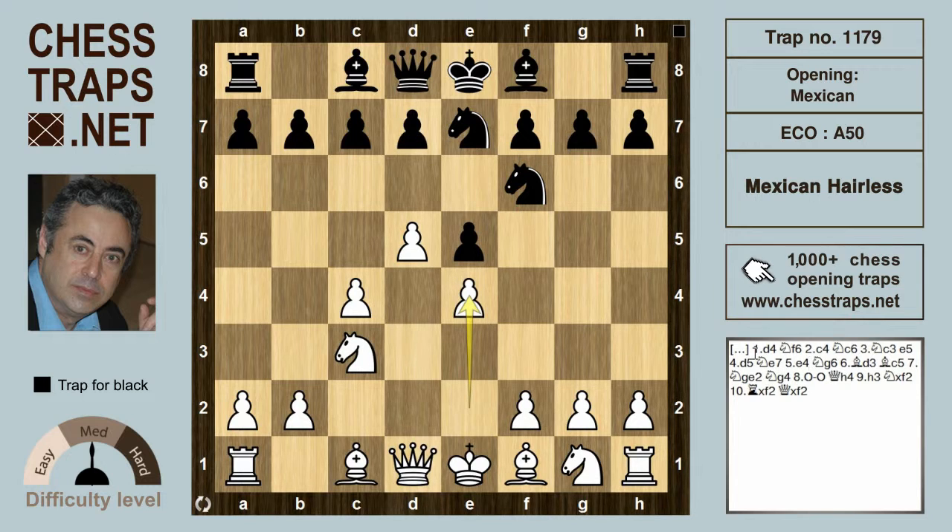After e4, White gets a total hold of the center. The knight now relocates to g6, and these are all logical moves played by both sides. After Bishop d3, Black can try Bishop c5, and that bishop rains down a lovely diagonal. This is where White can go wrong — I have had this position well over 100 times.